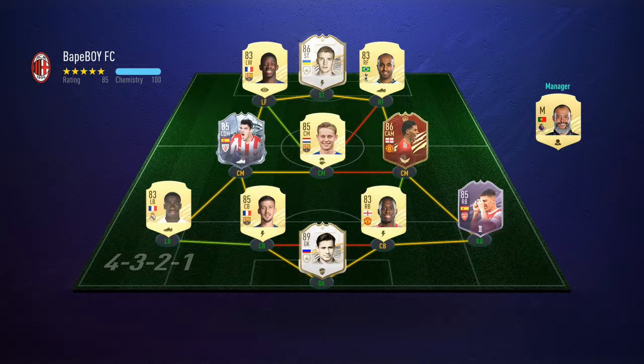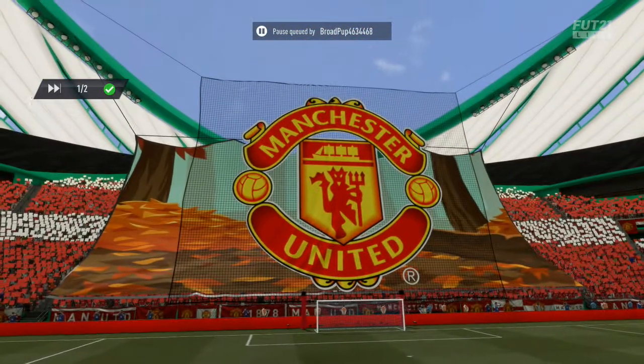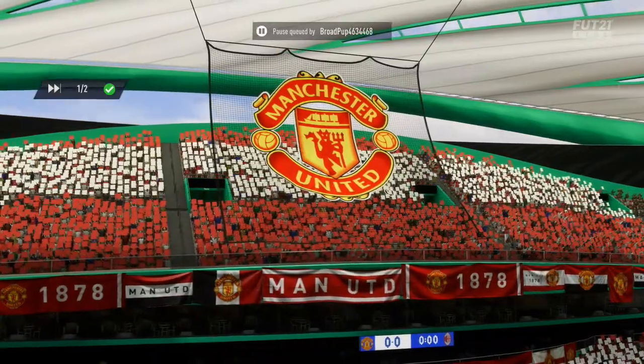Alright guys, into the game we go. The opponent has Shevchenko, Lucas, Dembele, Red Rashford, De Jong, Kappa, Linglet, Wan-Bissaka Gold, Yashin, Bellerin, and Mendy. Pretty cool team. I've never seen somebody use Shevchenko before — should be interesting. We're gonna see how Firmino gets on and if he's worth these coins.